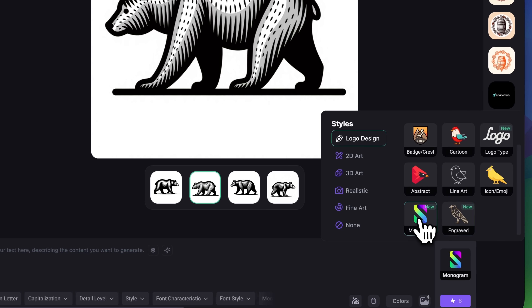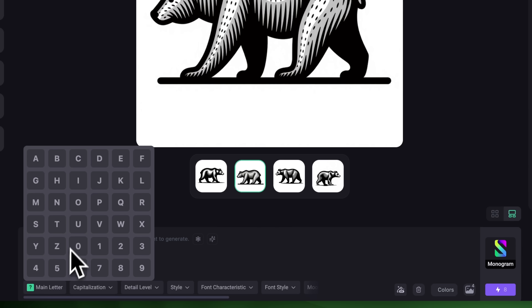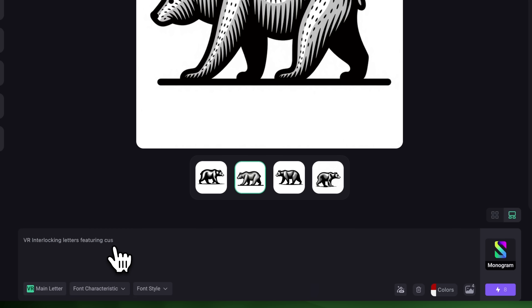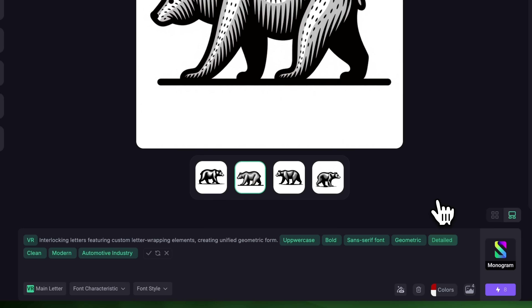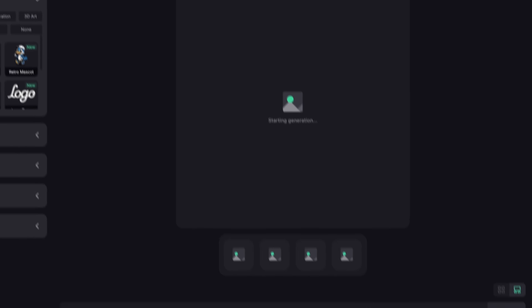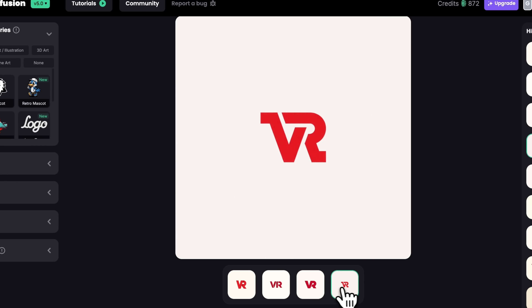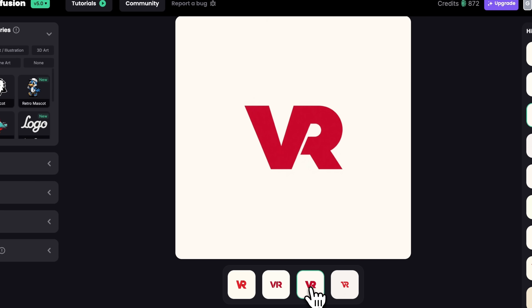We've also improved our monogram tool. You can now choose two letters instead of one and we also added an option for numbers as well. Just click once if you want only one letter; click again to choose your second letter. You can also choose the same letters, such as G and G. There is also a small number on each to indicate the order, and you can click again to deselect. I'll choose V and R and in the prompt I'll type "modern icon red theme." Let's click Enhance. I'll switch the detail level to Detailed and click Generate. The results are clean and unique — no extra elements, just the two letters in different stylized forms with great balance and clarity.